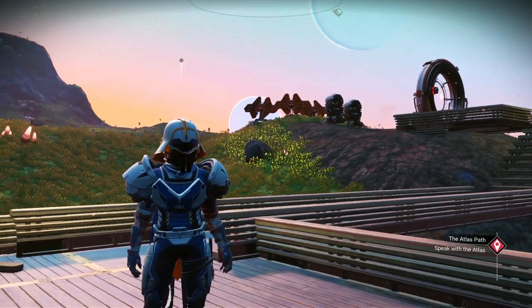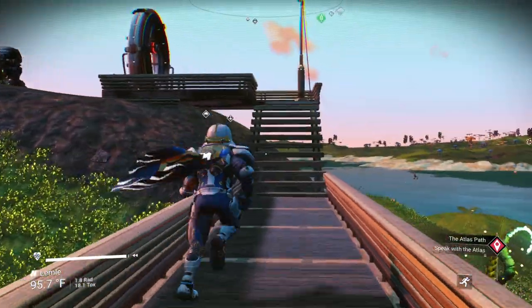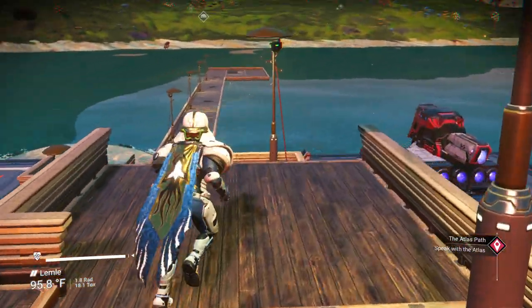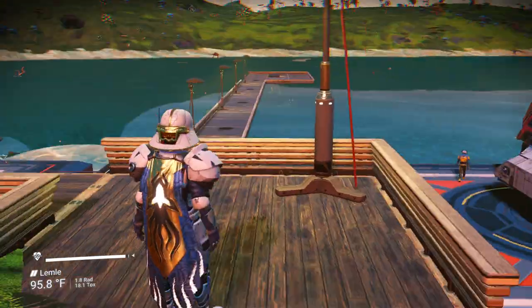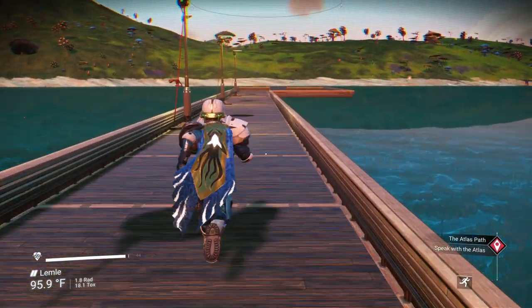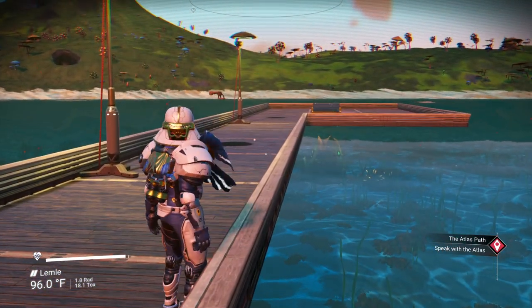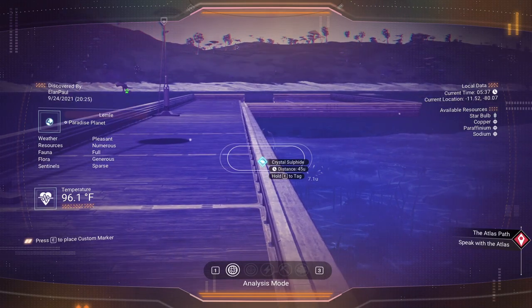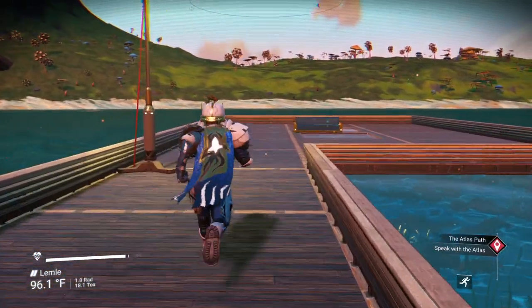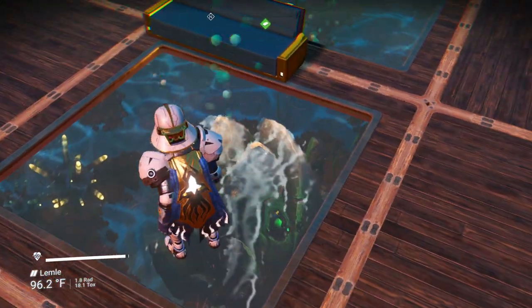Ignore the monstrosity of a build I have here — it just gives me access to this portal so I can come and go whenever I wish, just to have a little fun. What you have to do is find a planet that has water on it, and it has to have one of those vents that are underwater that produce crystal sulfide. So you need a crystal sulfide vent plant. This one happens to be really close to the surface.